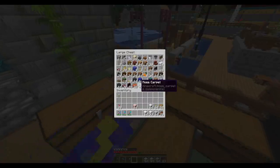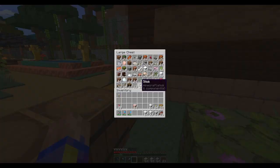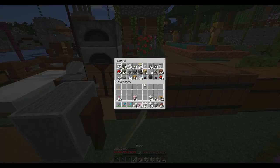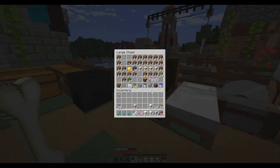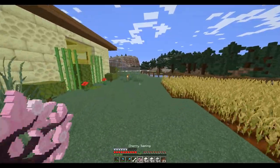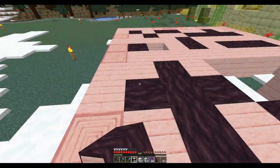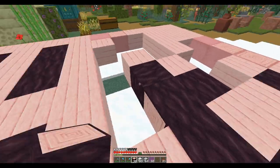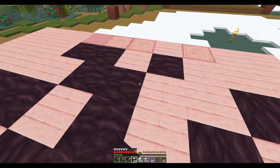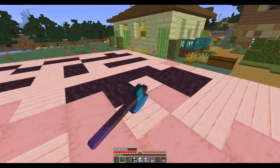I'm going to have to get some more cherry tree blocks. I'll get some cherry saplings and some bone meal — I know I have bone meal around here someplace. We'll be growing some trees and then come back and put some walls up on this thing. Picked up a few more of these and then we'll just strip them, and that gives us a nice little pattern. Still trying to figure out what I want for the roof.